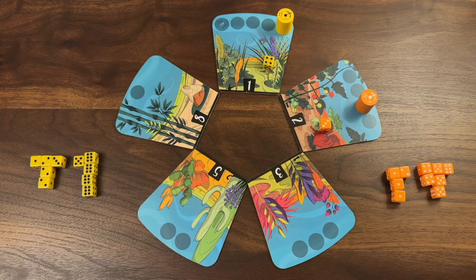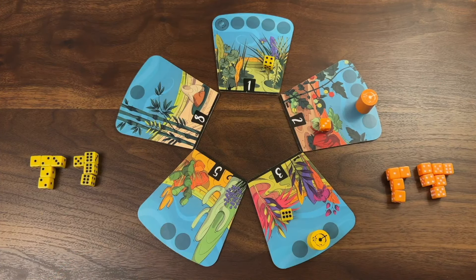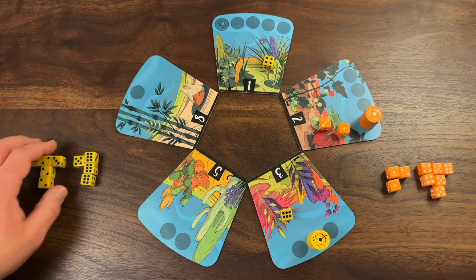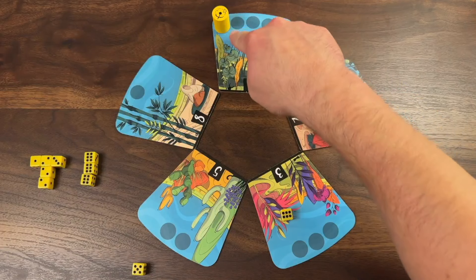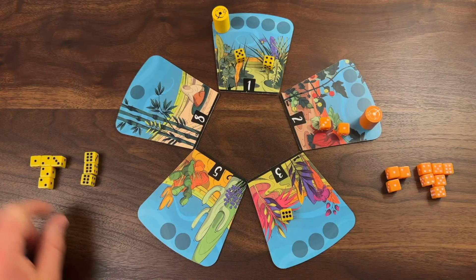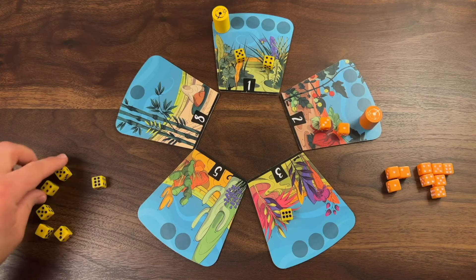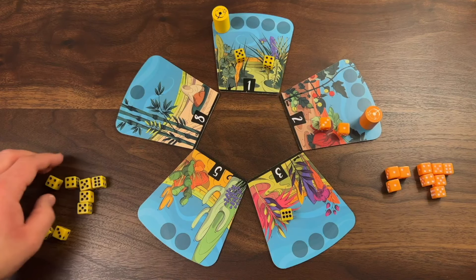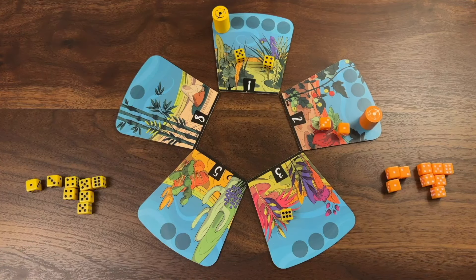Yellow goes again and chooses one of their number sixes, moving six spaces. Orange uses one of their ones, moving one space. Yellow then uses their five, moving five spaces, and they've landed on the starting space. They place their die and now they re-roll all of their unused dice and organize them by number. The player did have a lot of sixes, so those were pretty high-scoring dice, but they got some more fives and fours in exchange, so they're still doing all right.